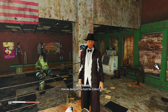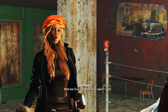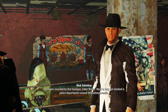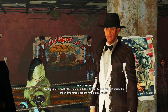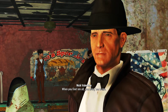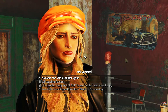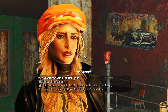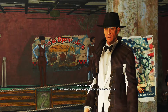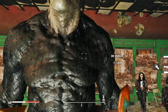Nick, how we doing on the hunt for Eddie's tapes? What was it we were looking for again? Ten tapes recorded by that hooligan Eddie Winter. Word is they got stashed in police departments around the Commonwealth. When you find them all, bring them to me. Still searching for him — just let me know when you manage to get your hands on them.